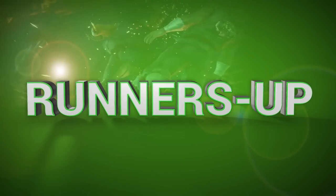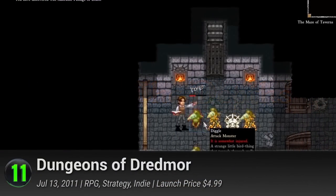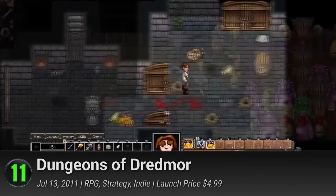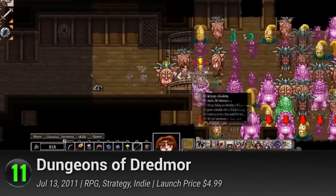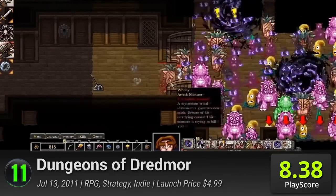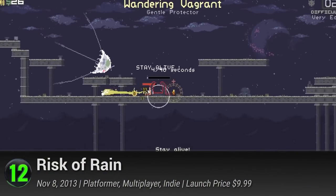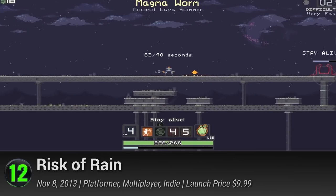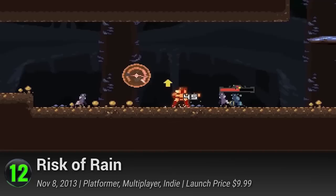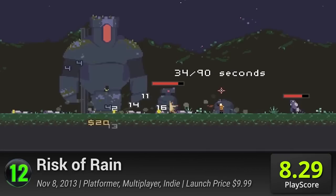Here are the runners-up before we reveal number one. Dungeons of Dreadmoor — harken back to the good old days of classic pixel roguelikes, with a refreshing twist of point-and-click goodness. Dive into the dark dungeons and fight to defeat the dark lord Dreadmoor. It has a PlayScore of 8.38. Risk of Rain — mixing two vintage genres into one great Kickstarter campaign. Embark on the thrills of Metroidvania along with a punishing random roguelike. It has a PlayScore of 8.29.